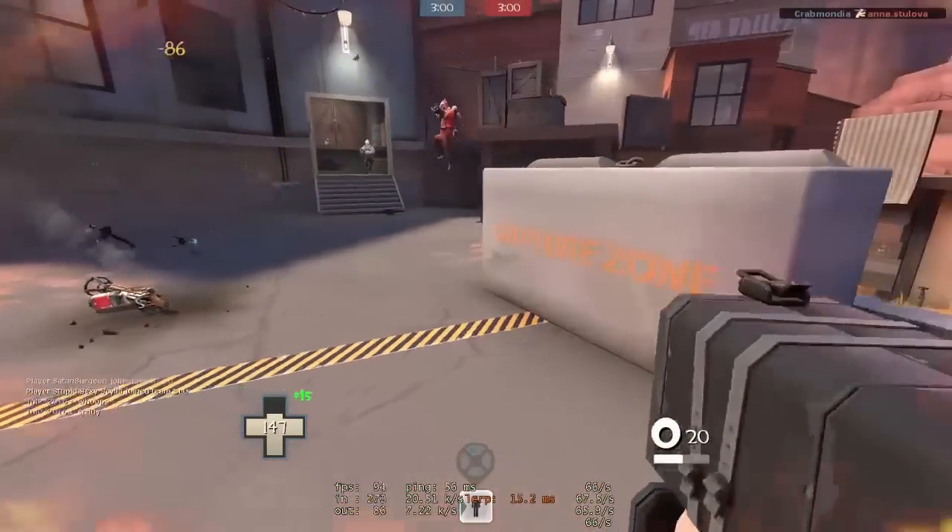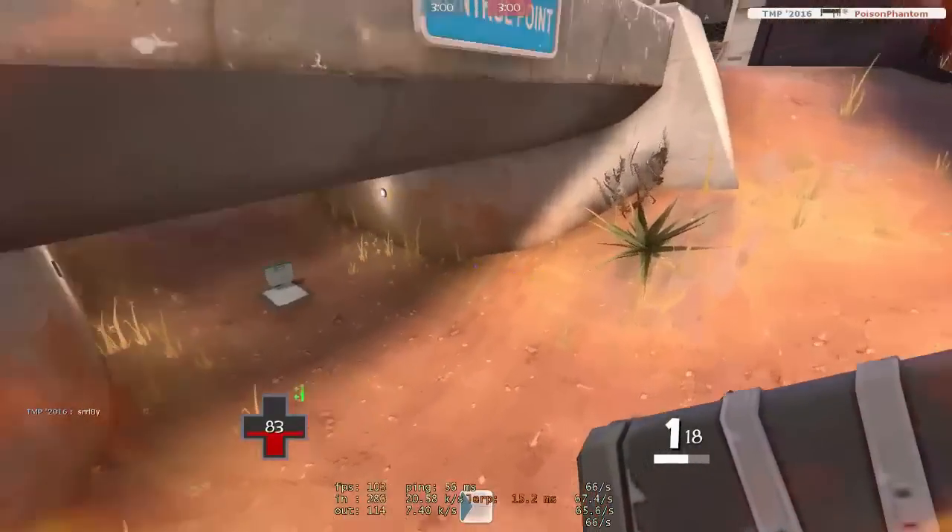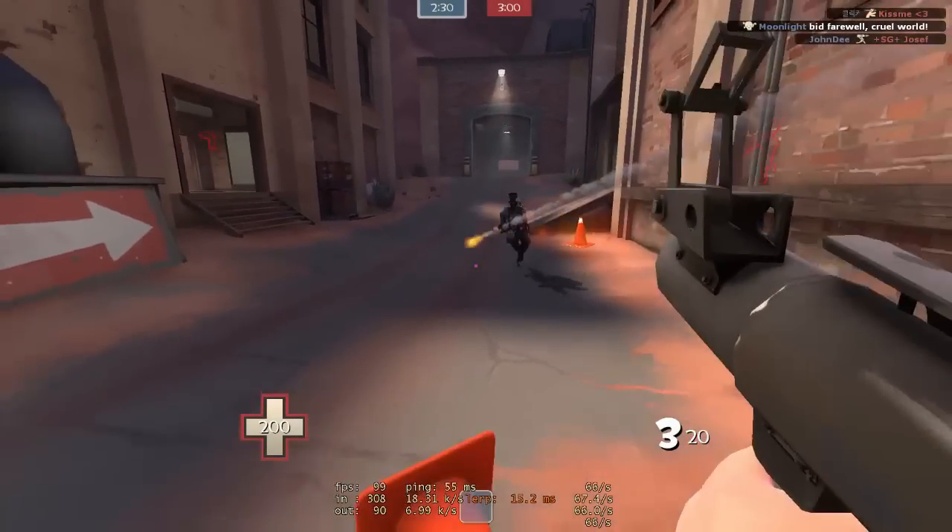If you see a Flog Pyro and you have the option to, shoot his feet and send him flying. If you can, go for the air shot. If not, you can always just try to shoot where he lands to kill him.